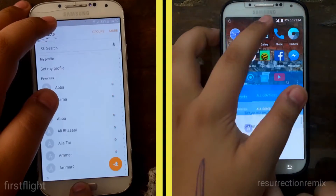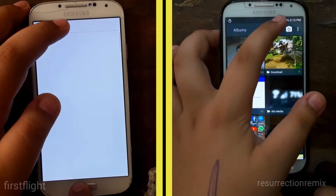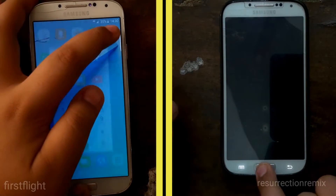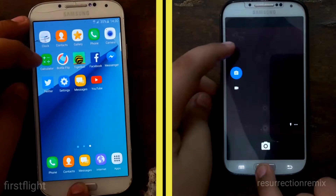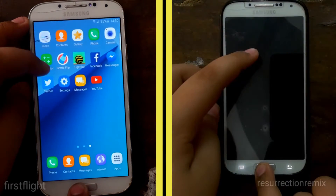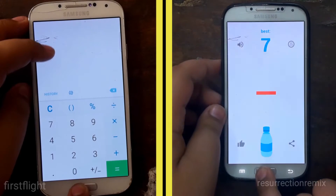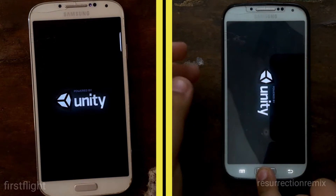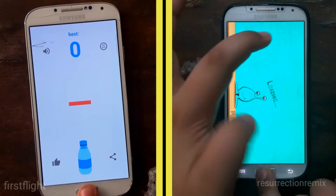As you can see, the First-Right ROM is a little ahead, but not for long as the Resurrection Remix ROM pulls ahead with quick animations and overall quick performance. It loads the camera, while the First-Right ROM also tries to do that but takes a while. The Resurrection Remix ROM moves on to the gaming row of apps, which it opens with ease.